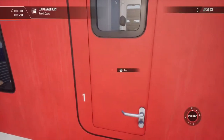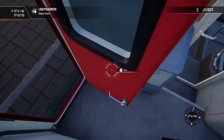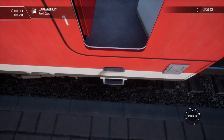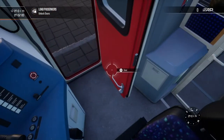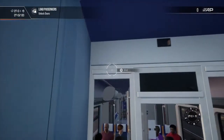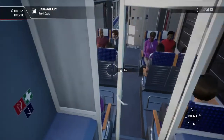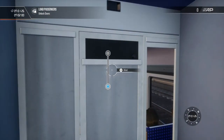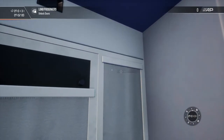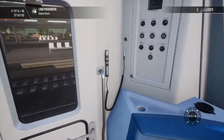First off, you enter this door right here by hitting X or E. You hit triangle to climb up the stairs, then you can hit X to close the door. You can close these blinds. This door leads you to the passenger coaches. This here is the destination screen on the other side for the passengers. You can also enter this door here — whatever you prefer.